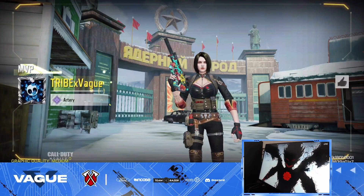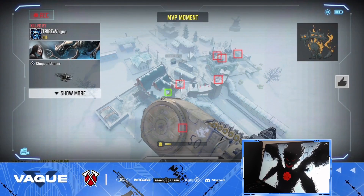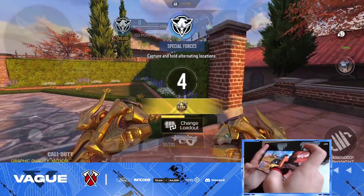We basically just dropped 40 kills. As I go up in the ranks the less kills I'll drop overall because these players are better, so hopefully we can drop a high kill game next game. I'll be honest, I'm not really too familiar with this map.